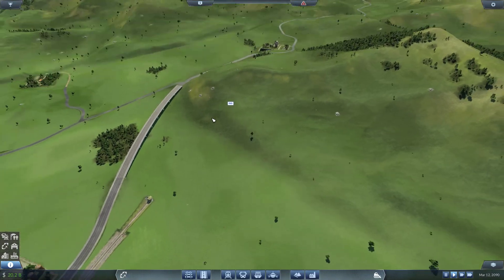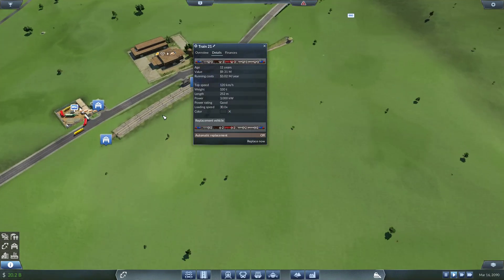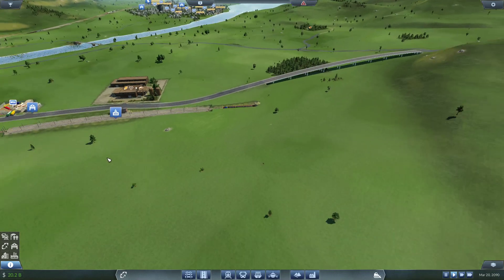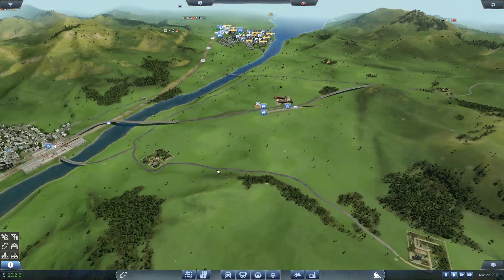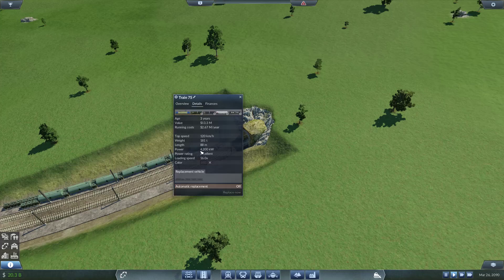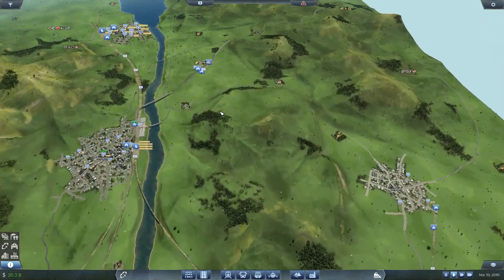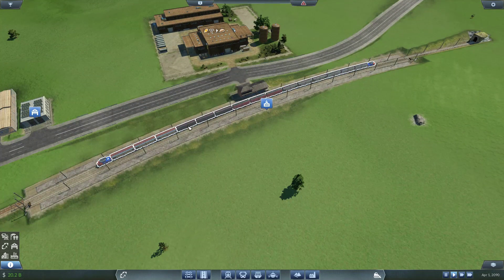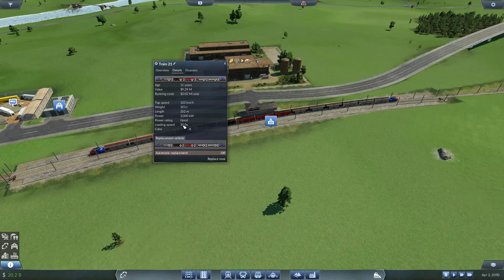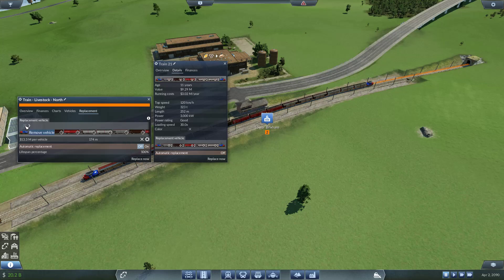It's too bad that these are always underground, you can't see the beauty of them. But look at that — 180 — so this is not enough power. Actually this is interesting: there's a power rating and it seems to change depending on how much load you have versus how powerful your locos are. For example, the very small trains we have — their power rating is excellent. But the food train's rating is only 'good', which means it can be better. Since we have money, why not go all out? We can upgrade that already — this one is 252 meters in length.